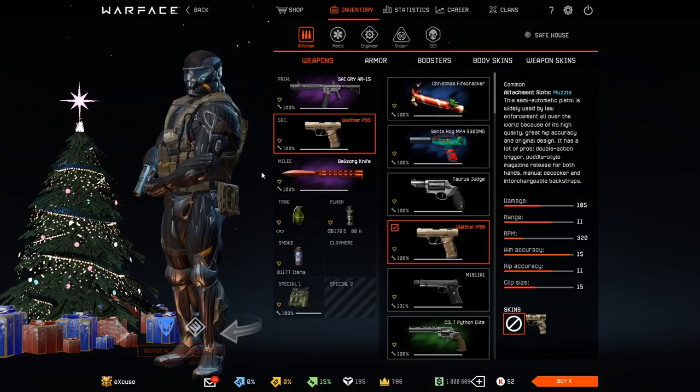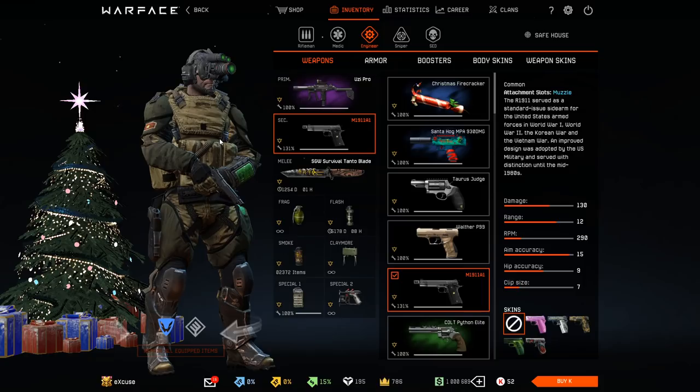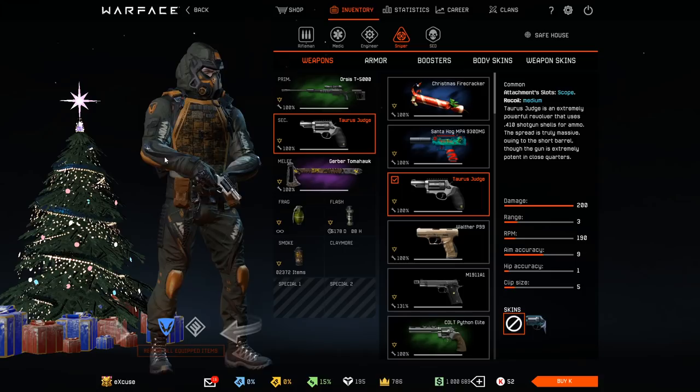Now for the pistols — the best free-to-play pistol in my opinion is the Walther P99, since it's just an awesome pistol, and I'll talk about it later as the best free-to-play weapon of its class. The second best free-to-play pistol would probably be the M1911A1, since it's got absolutely amazing multipliers, good damage, and good RPM — pretty much everything you need. The only downside is it has only seven bullets in its magazine, but if you hit the enemy's head, you'll one-hit them with a 6.0 head multiplier, which is the highest head multiplier in the entire game.